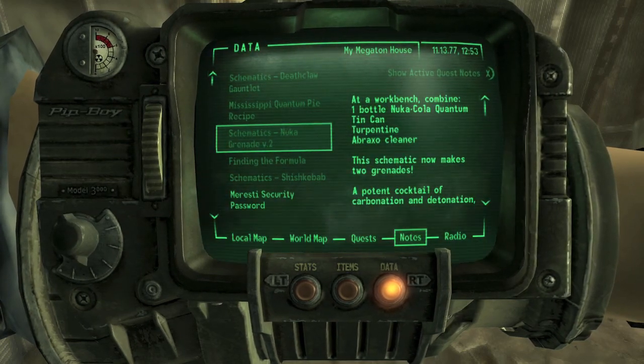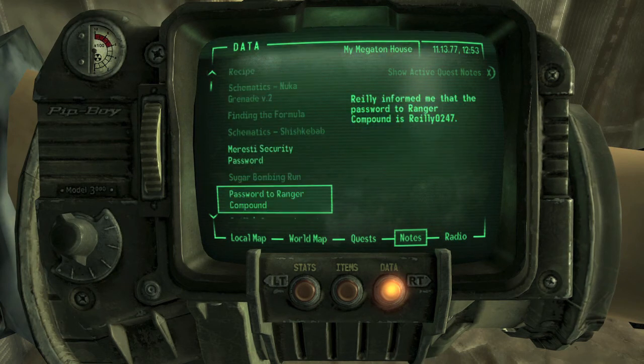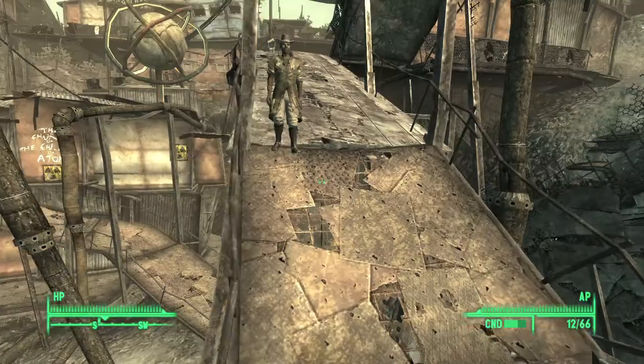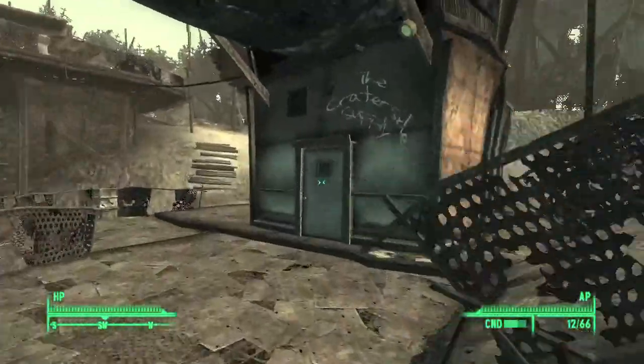Once you have the blueprints, you can look up the ingredients anytime in the Notes section of the Data part of your Pip-Boy. Just look up all the different schematics and make sure you make a list of what you need.